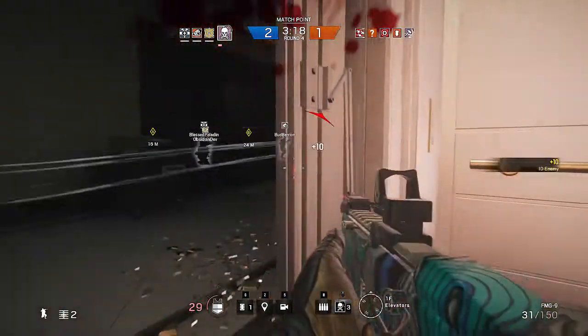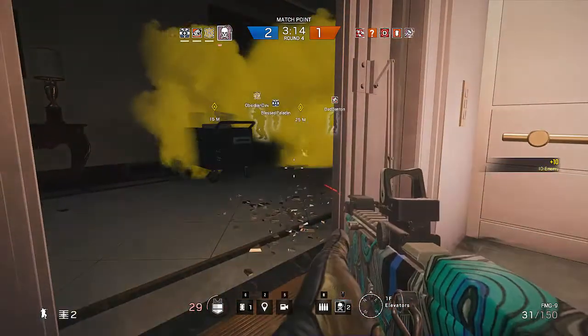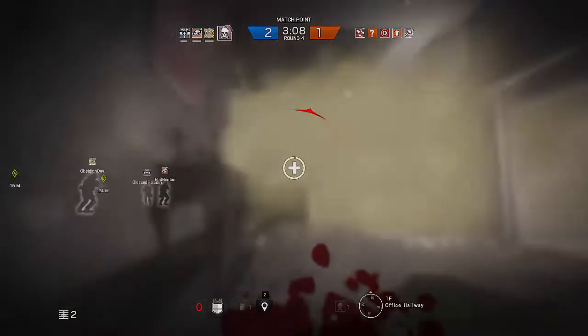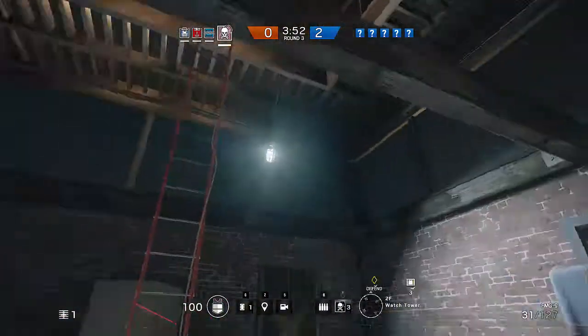Smoke's ability can also give him a way out of tight situations. As you can see here, I'm pinned down by enemy fire, so I can throw out my ability and create essentially the effect of smoke grenades. Though in my run out here I do eventually get killed, you can see the idea of such a use.